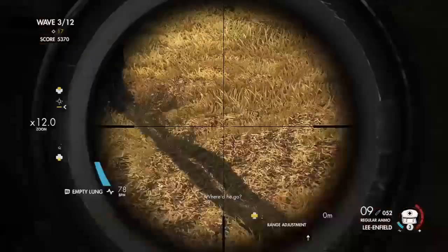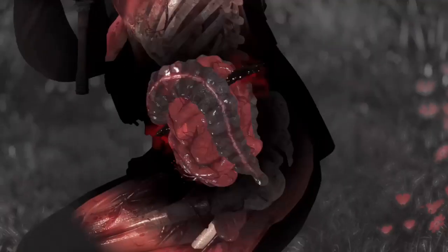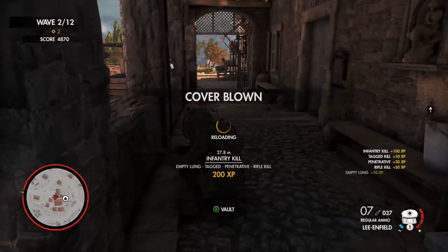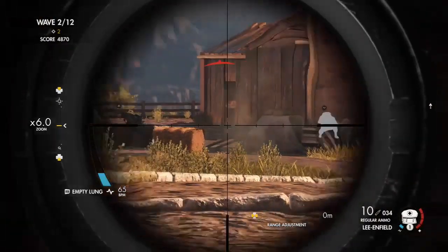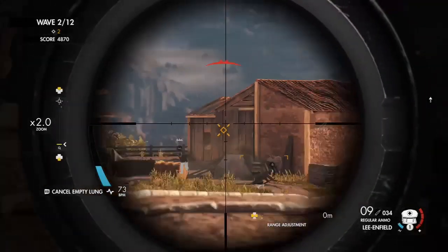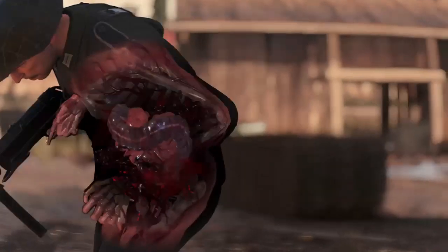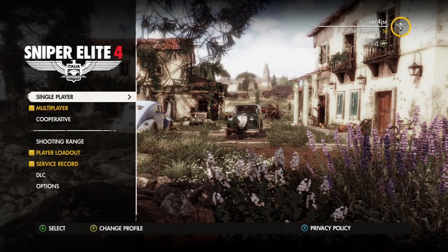To get the mastery skin you need 25 intestine shots, which can be a bit tricky because the intestine is around the stomach and belly button area, but only some shots actually seem to count. I haven't unlocked the mastery skin myself but this is how you do it — it's just time consuming. I'd advise going into survival mode and aiming around the stomach area, as that's probably the quickest way. Once you do all three main upgrades and then the intestine shots, you'll have the mastery skin and the Lee Enfield fully upgraded.